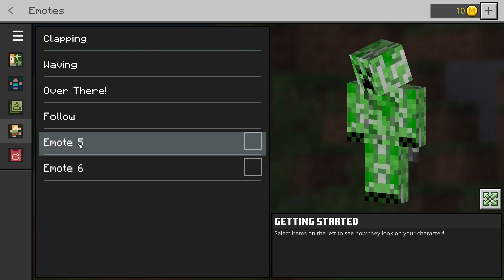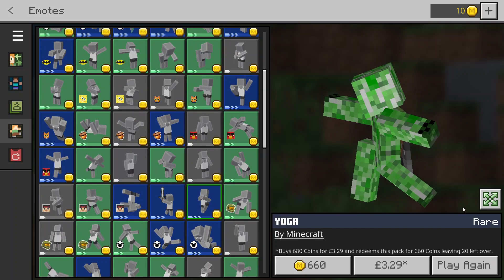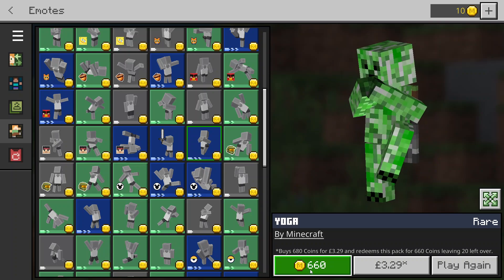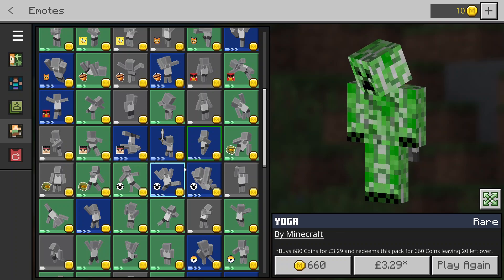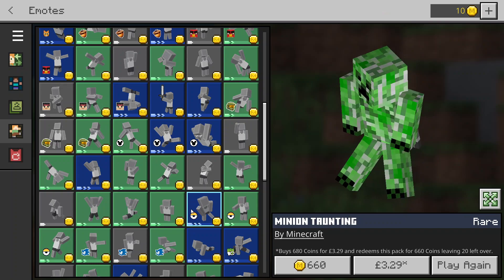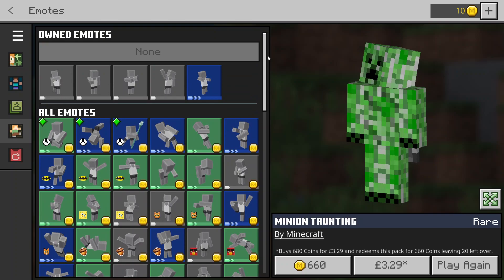The final two are emote 5 and emote 6. Let's go through them. I accidentally clicked on one of the emote 5 ones, which actually tells you the price - it's 660 Minecoins, and that's £3.29 in real money. I'm not sure if they're all the same price or not. Actually no, they're not all the same price.